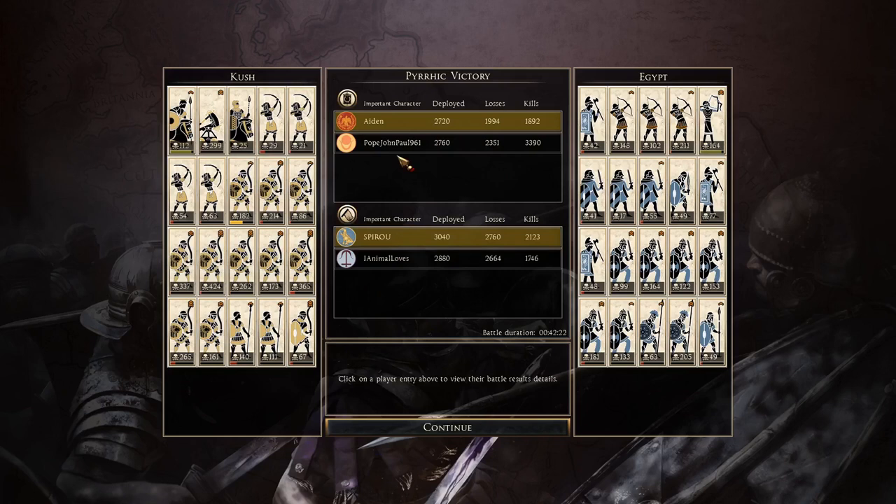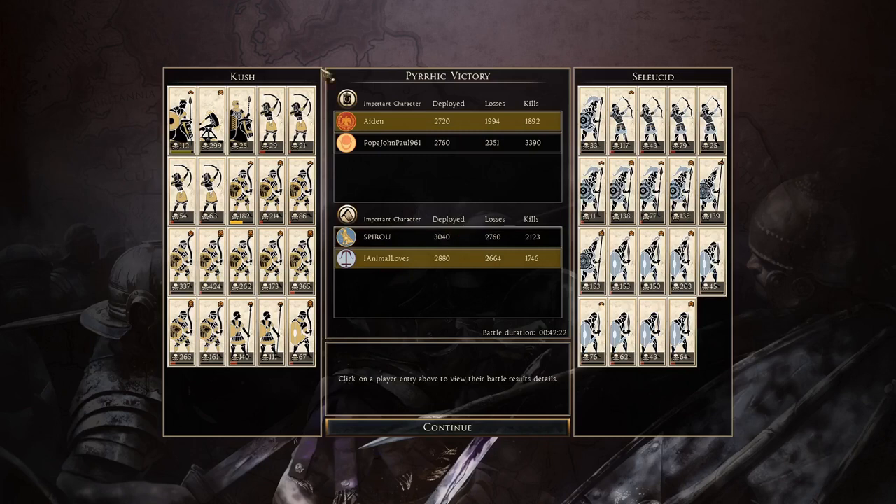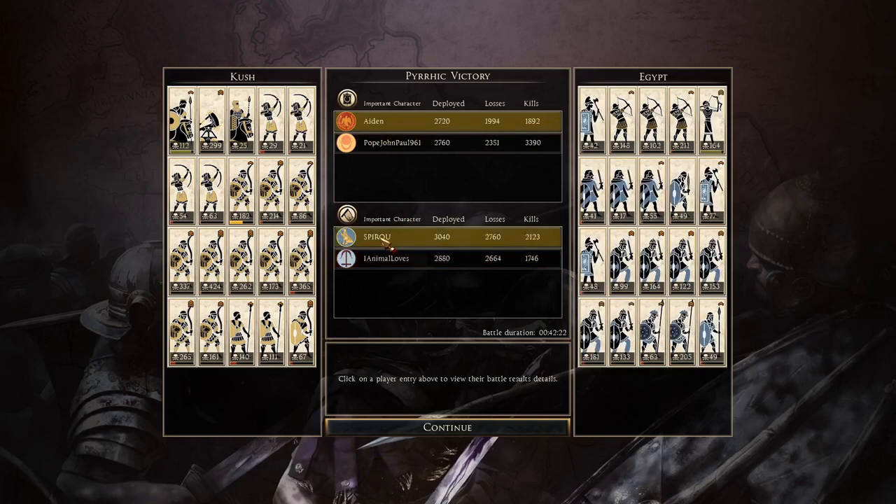I'd like to thank everyone that took part in this battle. You all played very well. Spyro and I Animal Loves - I know he's a fan of the channel and really enjoys the content. He did very well playing as Seleucids - 117 kills for his Syrian archers, his best getting 153 with the silver shield pikeman unit. Shield bearers got 138, silver shield swordsman got 203 kills. The thorax swords didn't do that great, which is surprising since they can do really well - they just didn't do well today.